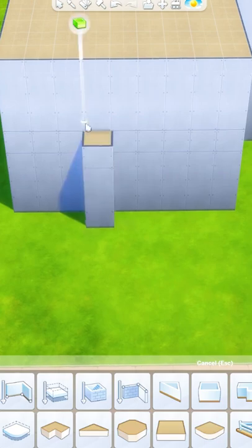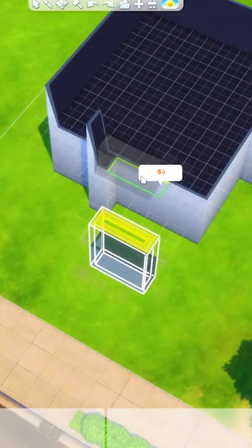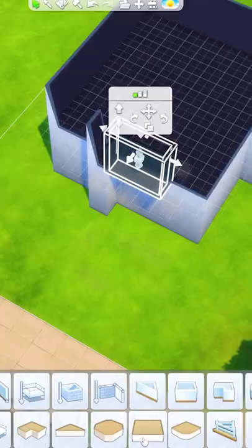Then I'm going to add these two one by one rooms to the front, kind of like a pillar. And we're going to turn that into a balcony by using this flat square.